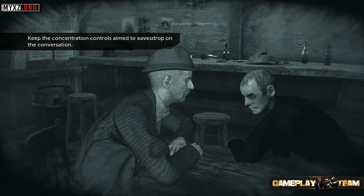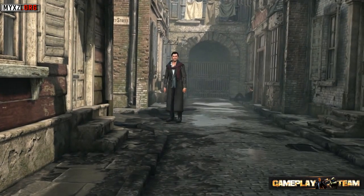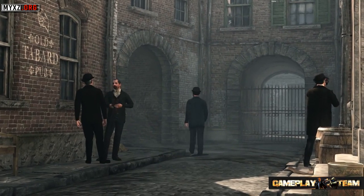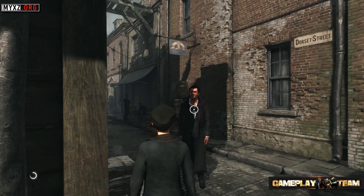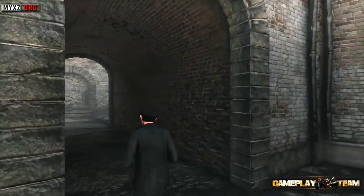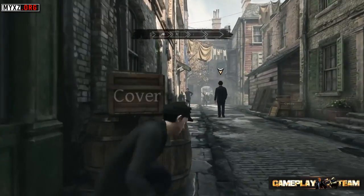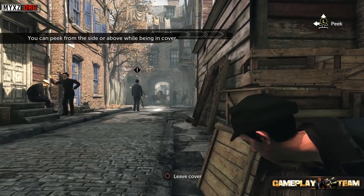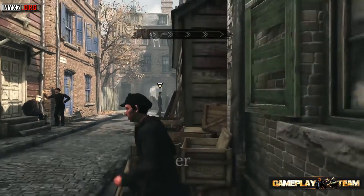By continuing the investigation, you will eventually find your man — with the help of an old ally. Holmes instructs: 'You see that gentleman? I need you to follow him and report back to me.' Wiggins is one of the playable characters who will help during the adventure. You can use his agility and knowledge of Whitechapel's streets to follow suspects completely undetected. This chase sequence, a new feature in the Sherlock Holmes games, puts your skills to the test. The sequence has been shortened to preserve the surprise for players.